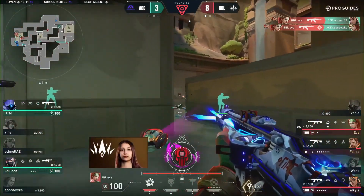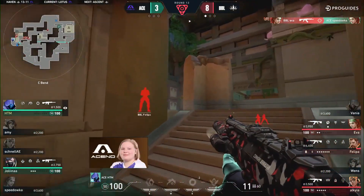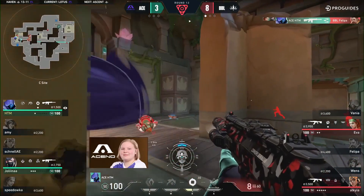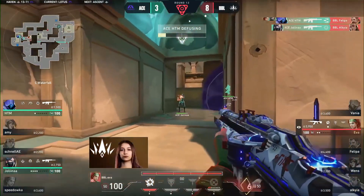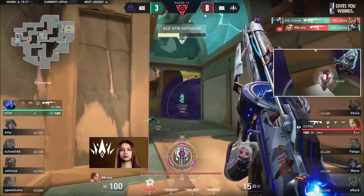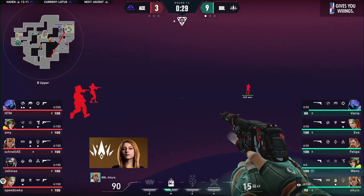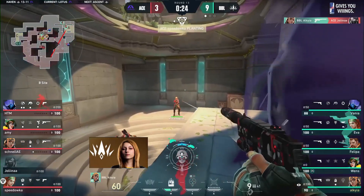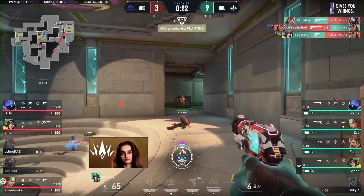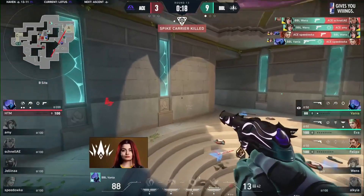BBL might just have to turn around straight into Ascend's hands. Only one player now making it to the door — everybody's scattered. They've got the positions, they've got the utility. The stun comes in beautifully, catching Schnell on the way through — eliminating the duelist. Another falling in the form of Speedovka. Felipe is very low — maybe something to be picked up on site. Hated has the read on that smoke down angle. Jolina holding strong.